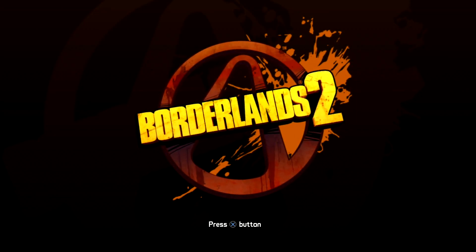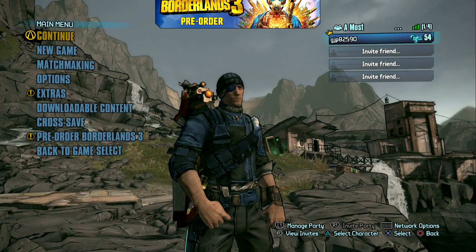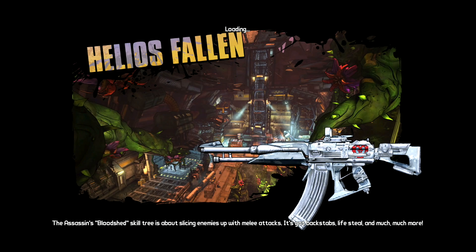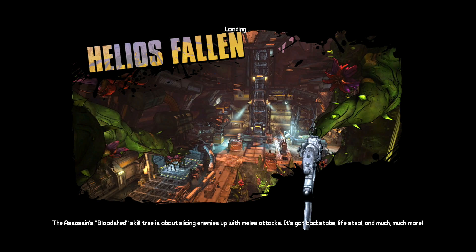Hey guys, welcome back to another episode of Borderlands 2. It's Guillermo here and we're going to continue on our Borderlands fun in Commander Lilith and the Fight for Sanctuary. Lately I've just been showing some farming runs. What I want to do now is continue showing you other good spots to farm. We've done Mount Scarab Research Center, we've done Helios Fallen, and now we are going to head into the next area — Dahl Abandon.